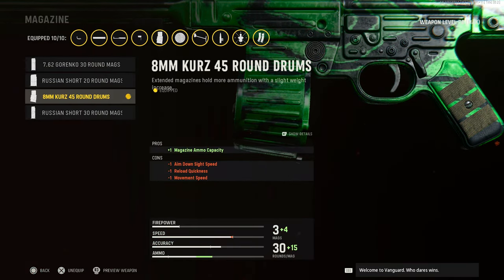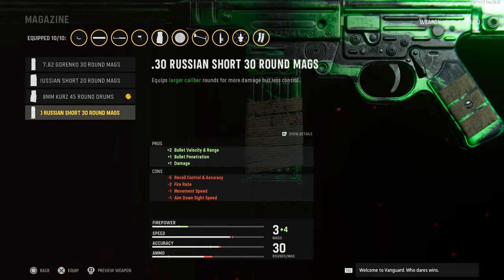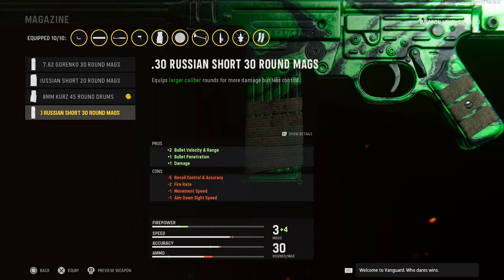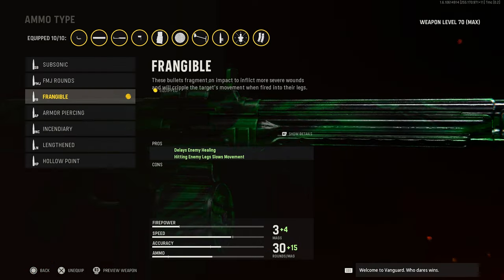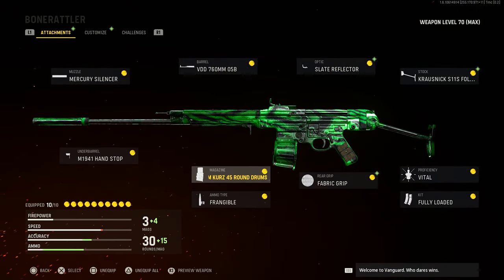I use the 45-round mag because I usually play Blitz — it's 24v24, or just a high ground-war type game mode. If I'm not using Blitz I'm gonna use the Russian ammo; these things really increase the damage a lot. It's basically a two-shot with the STG, but because I play against so many players in the lobby I find myself needing more bullets, so that's why I rock 45 rounds. Frangible ammo delays enemies and basically slows them down when you hit them, making them an easier, non-moving target.